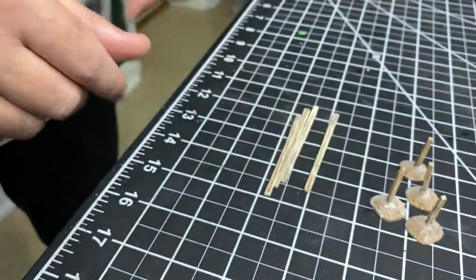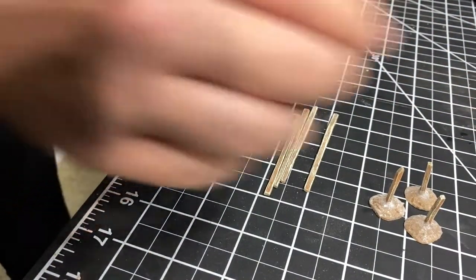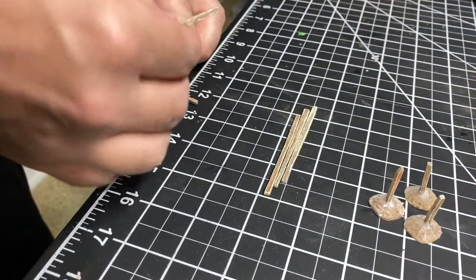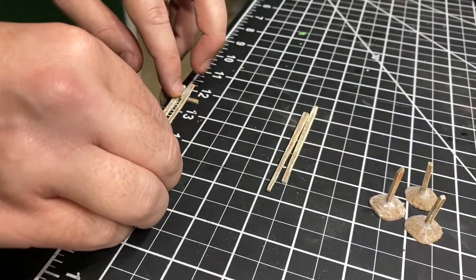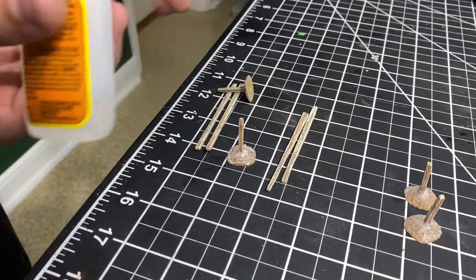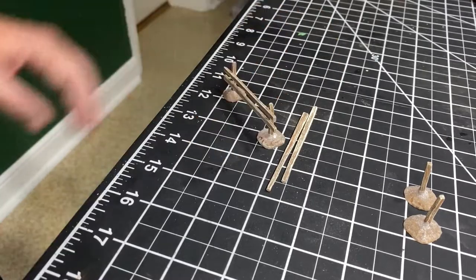Now that our fence posts are done, it's time to assemble the fences — which is really easy. Take one of your fence posts, get some superglue, and put a dot where you want your fence board to sit. Take your fence board and put it in place, let it sit for a second to dry. While that one's drying you can prep the next one. The trick is instead of putting the glue on the fence post, put it on the fence board — just a dot where you want it, flip it up, set it in place, wait a second for it to dry, and there you have a section of fence.